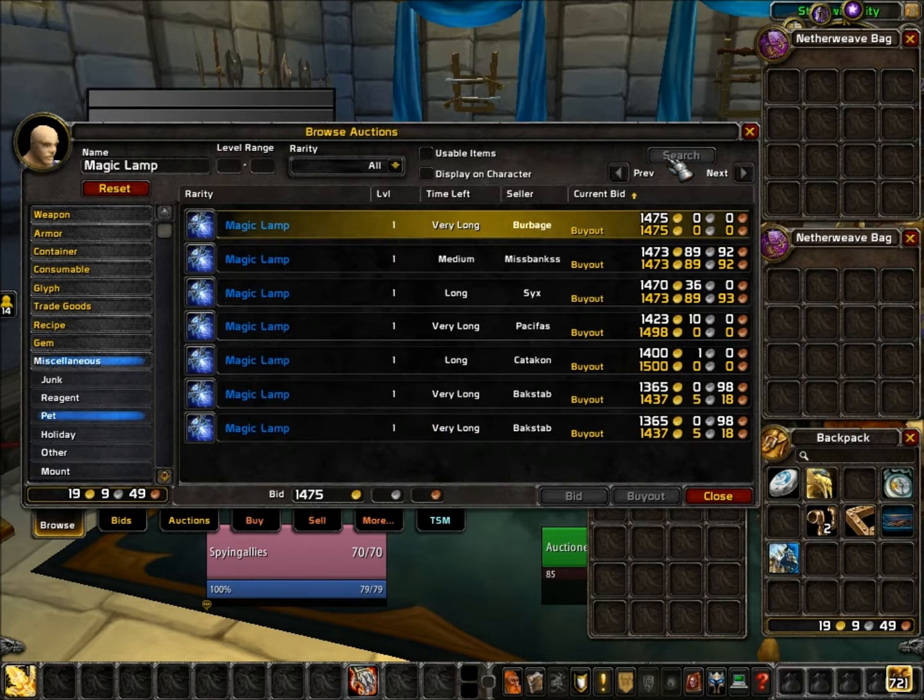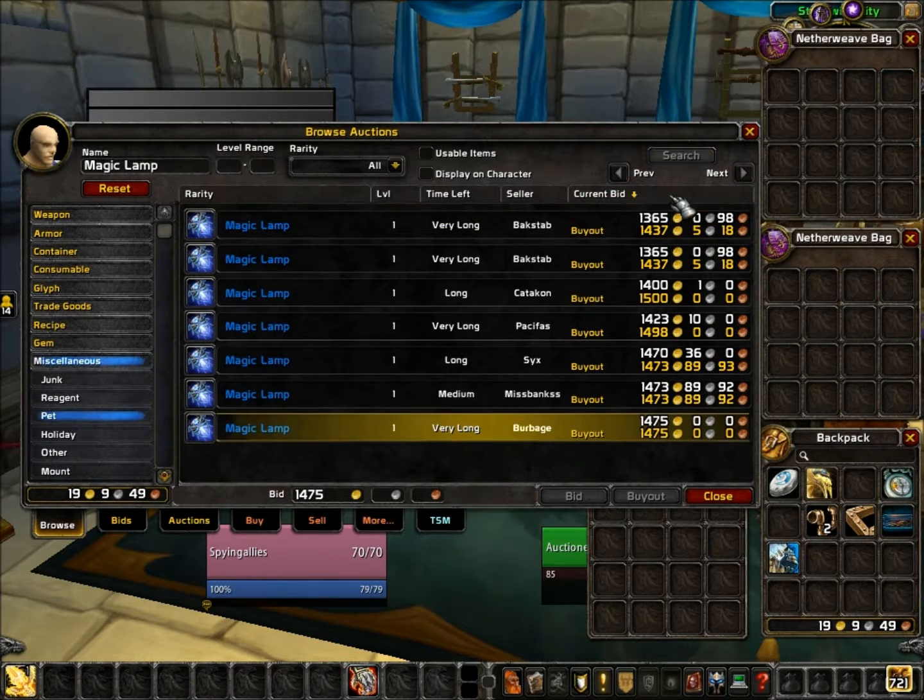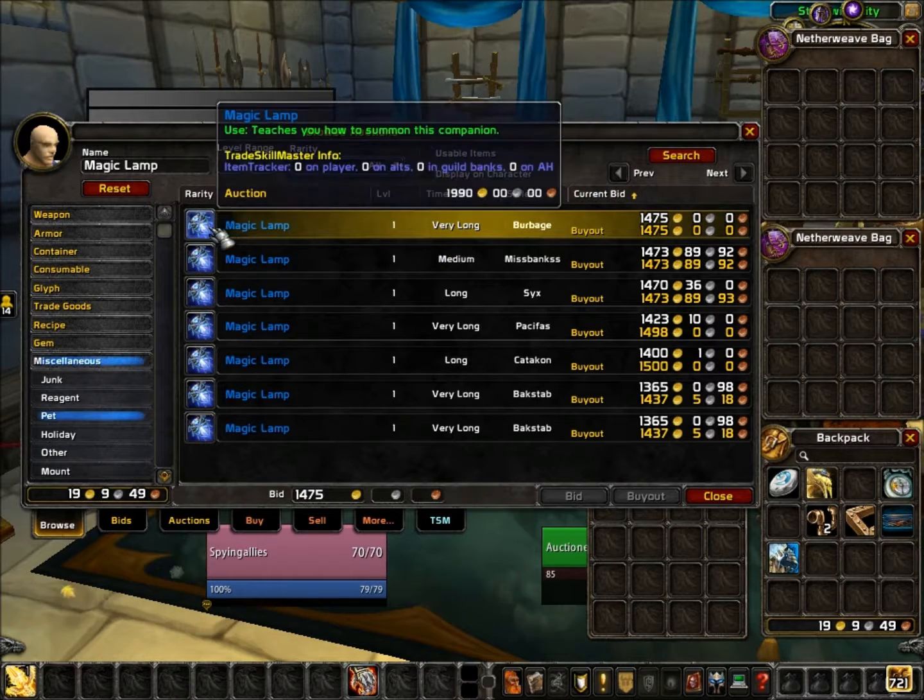To make even more money from this, you just have to check out both of the auction houses, compare the prices, and find even more items that on your server could give profits from transferring.